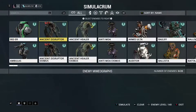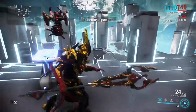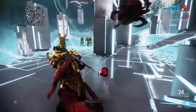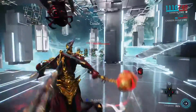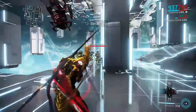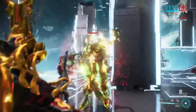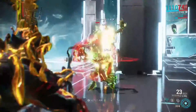Now let's get into how to play Harrow — his benefits, his kit. His first power, when activated, binds enemies to the ground while granting you shields. It synergizes with his second power. The second power gives you a fire rate increase while also granting health for damage dealt to enemies — so it has a lifesteal effect.